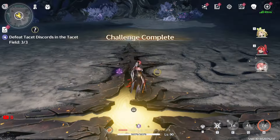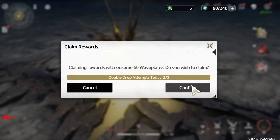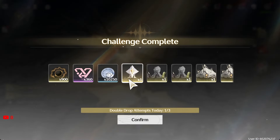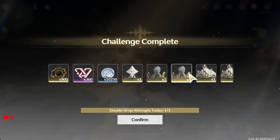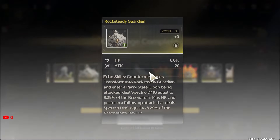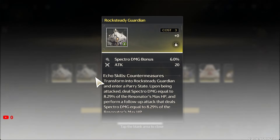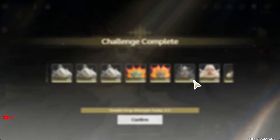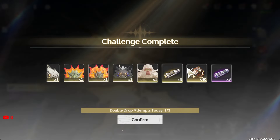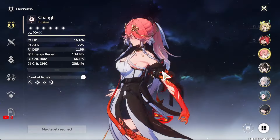That was still a terrible rotation. Shorekeeper is going to be a very important character because everyone has been using Verina as their main support, so having another support option is going to be absolutely amazing. Oh my days — these echo results are so bad, all of them are practically useless. The HP and attack ones are fine, but energy recharge is literally what you need for support characters, and this was a bust.